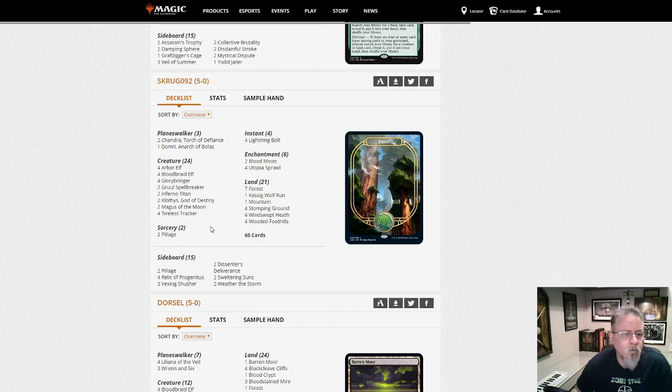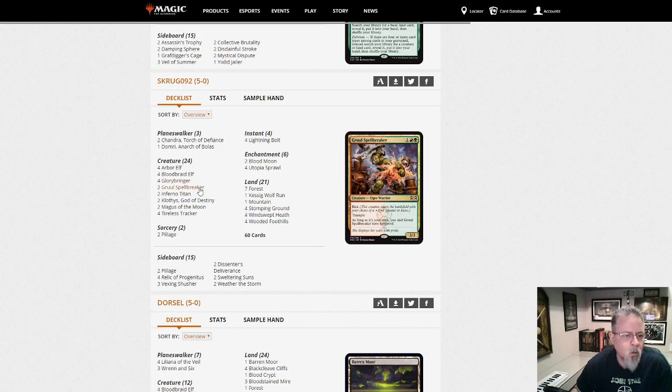Big Green-Red — Green-Red Monsters. Glorybringer, Inferno Titan, Klothys, Magus of the Moon. This is your scaled-down Ponza deck, but it's got more Ponza roots than the one we saw earlier — with the Pillages, Utopia Sprawls, and Inferno Titans. That's much more traditional Ponza, but this is a more aggressive version of that.